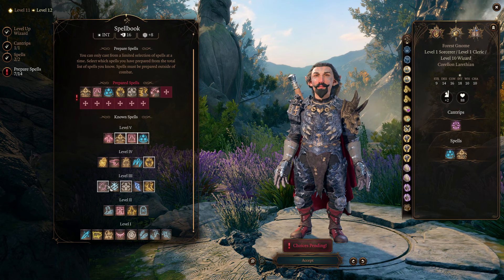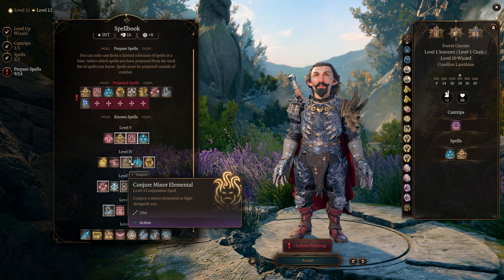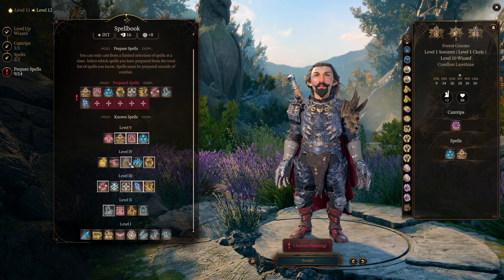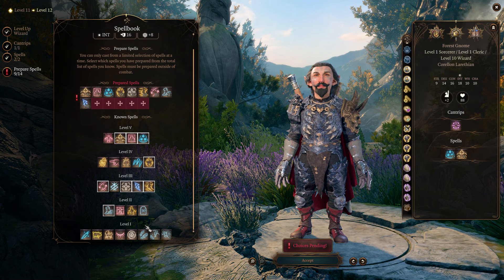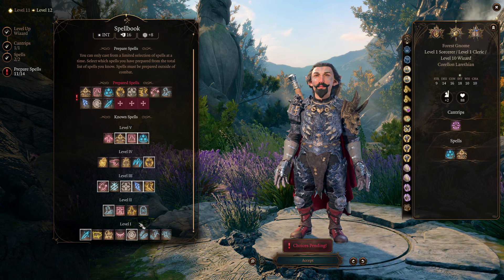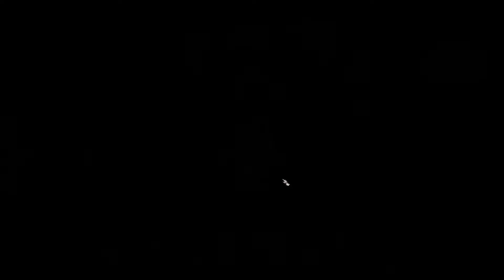After that, Counterspell — very nice. Misty Step — very nice. Lightning Bolt will be very nice because things are wet. Conjure Minor Elemental — I feel like in late game they miss a lot, and more targets for your enemy to attack means they're attacking you less, so you don't want that. For level 1 spells, Chromatic Orb and Ice Knife are consistent keepers. And then for personal choice: Hold Person, Mirror Image, and Banishment.